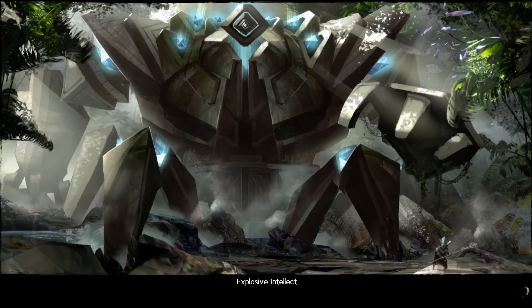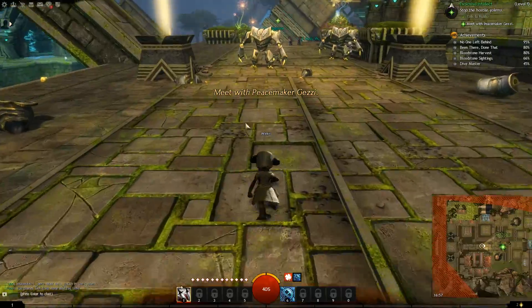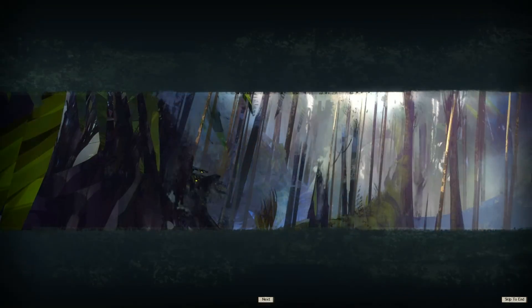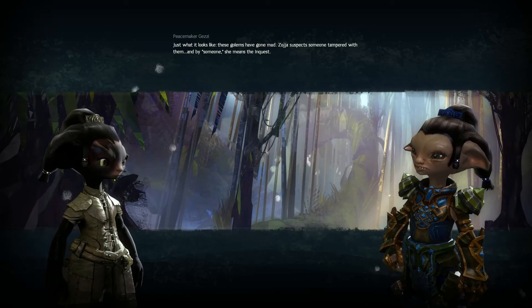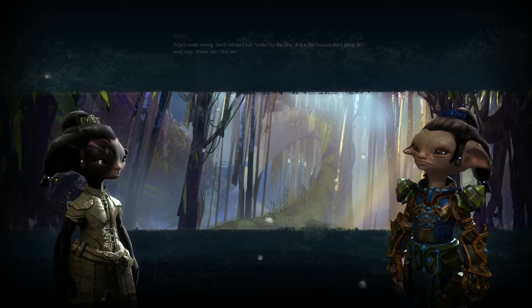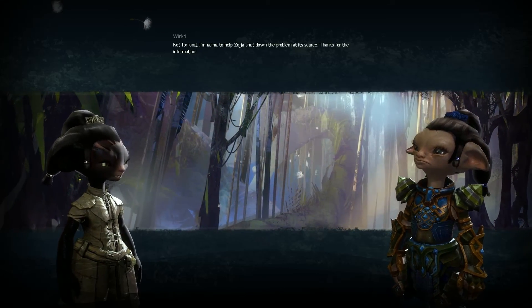Oh cool - there were so many screenshots on that that I liked. All right, let's get on, let's get this over with. 'You there - get over here and fix this!' Lots of people make Asuras as well it seems. I think the Charr was probably the least populated. 'It's pure chaos out here - unacceptable! What's going on?' 'Just what it looks like - these golems have gone mad. Zoja suspects someone tampered with them, and by someone she means the Inquest.' 'Zoja's rarely wrong - don't tell her I said rarely. If it is the Inquest, she's going to need help. Where can I find her?' 'At the malfunctioning gate that's spitting out these deranged golems.' 'Not for long - I'm going to help Zoja shut down the problem at its source.'